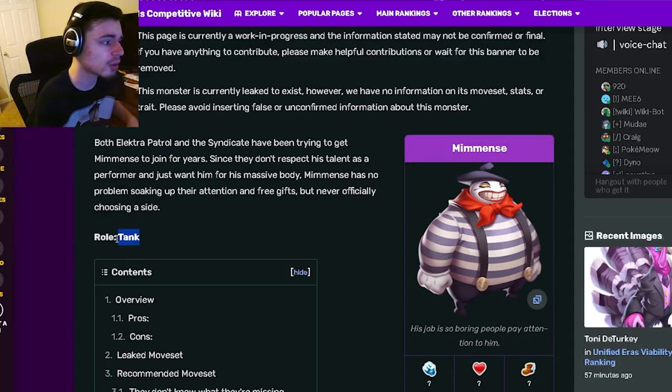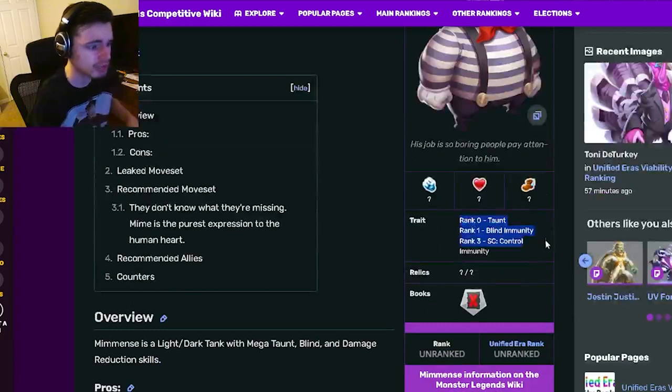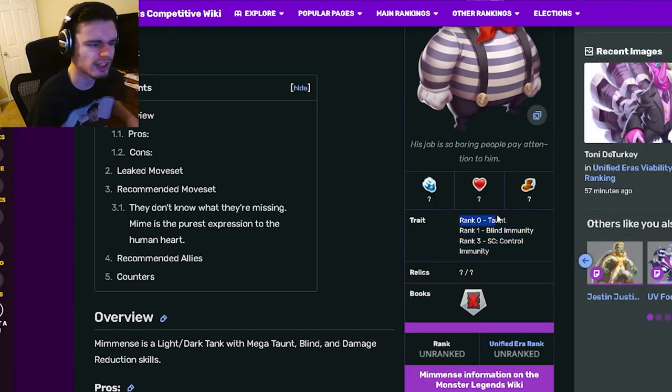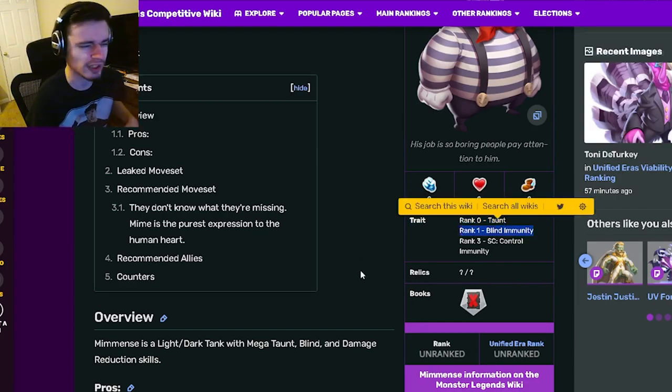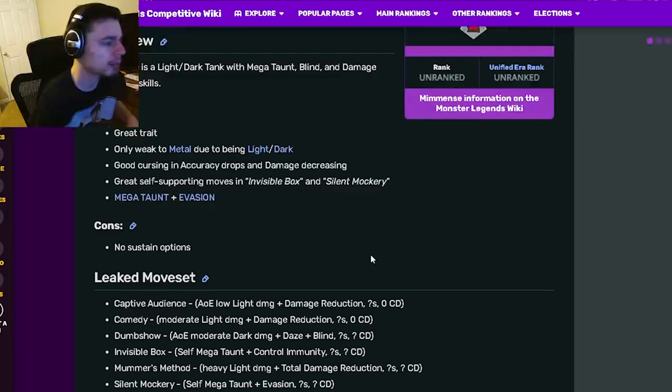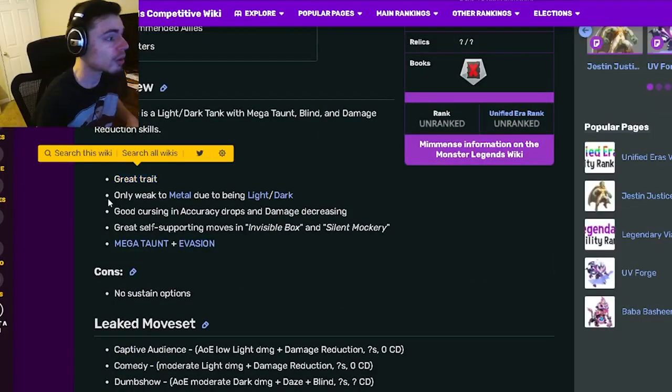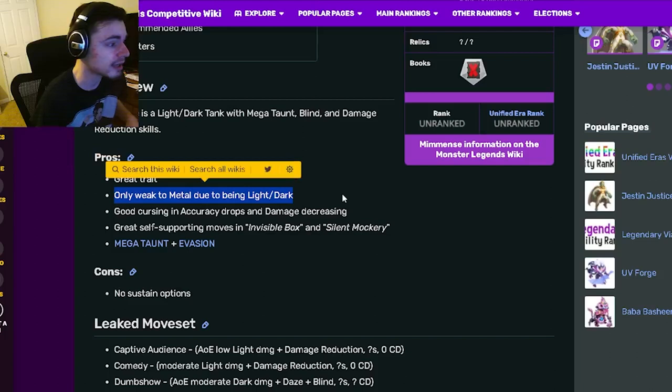Myments is the brand new race monster and it is going to be a tank. Its traits are Taunt, Blind Immunity, and Control Immunity. Its Rank 3 is really good and its Rank 0 is pretty great as well. Its only bad trait is Rank 1, which is really bad, but the other two are pretty decent.